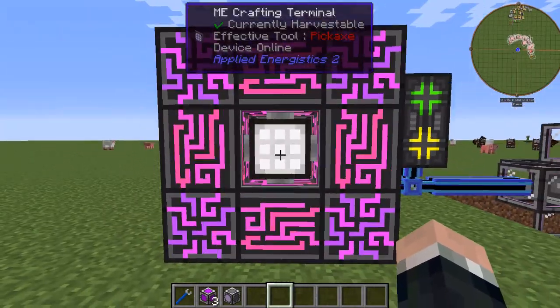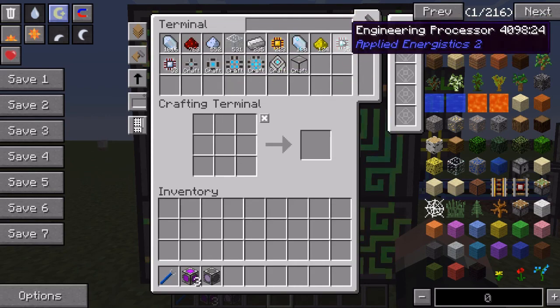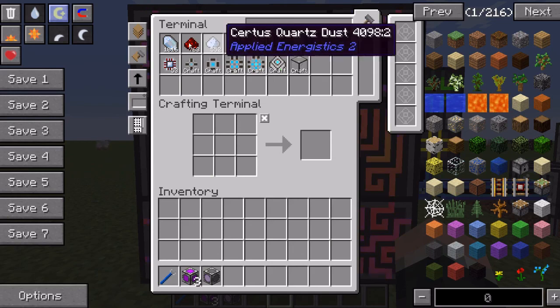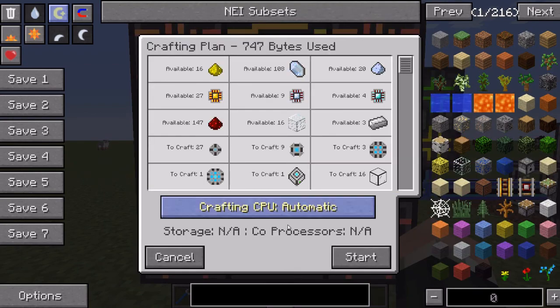We're going to do a first test run — we'll call this our control. I have my phone out and I'm going to time it. This is non-scientific. You can see I just have bulk resources in here, nothing's pre-crafted up. I decided to just throw the processors in there — I could set up an inscriber setup to do that but didn't feel it was necessary. We've got 20k of storage and I'm going to hit the button and see how long it takes.